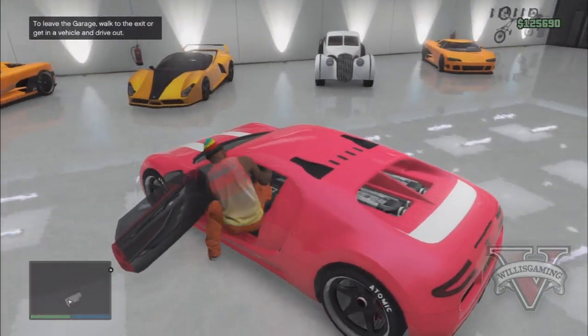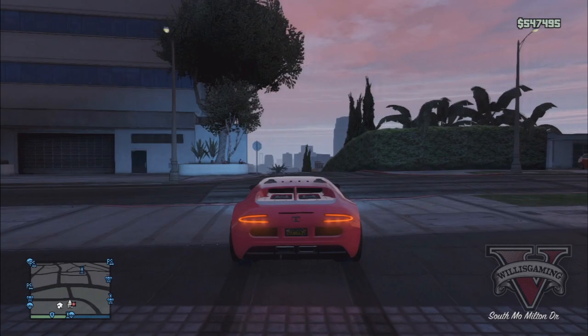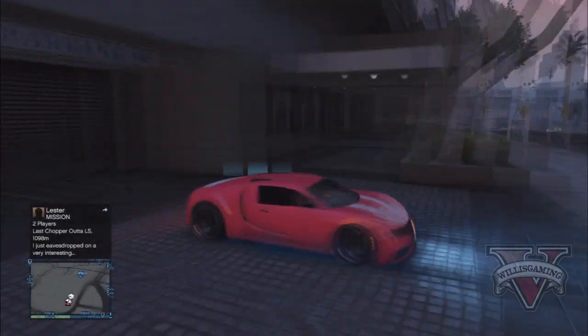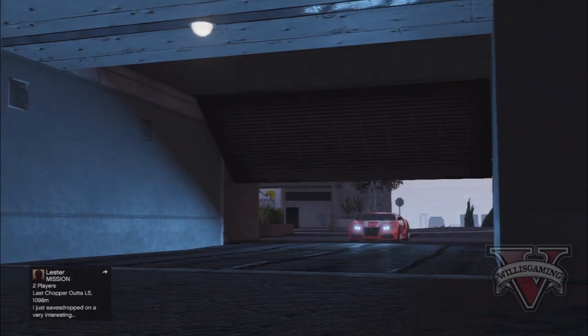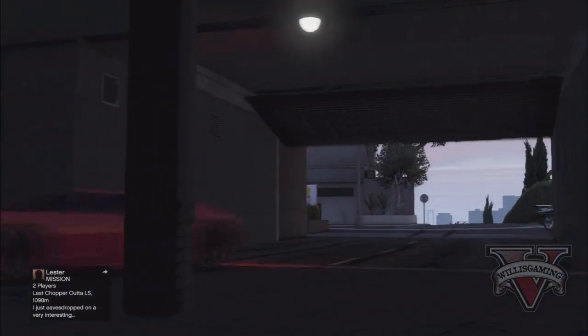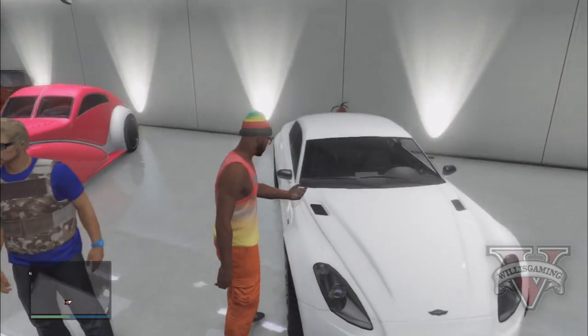When you've driven it out, all you need to do is drive it back in — just reverse back in. As you can see when you drive your car in, you will notice that your car which you got off the street is now in your garage and stored there forever.